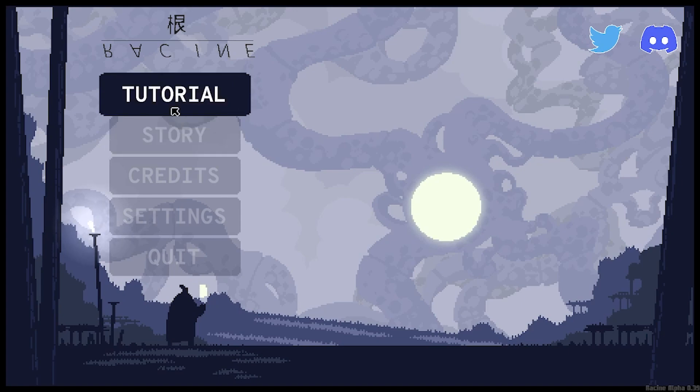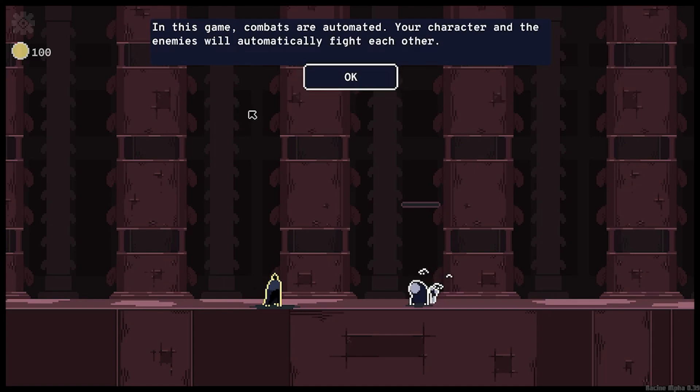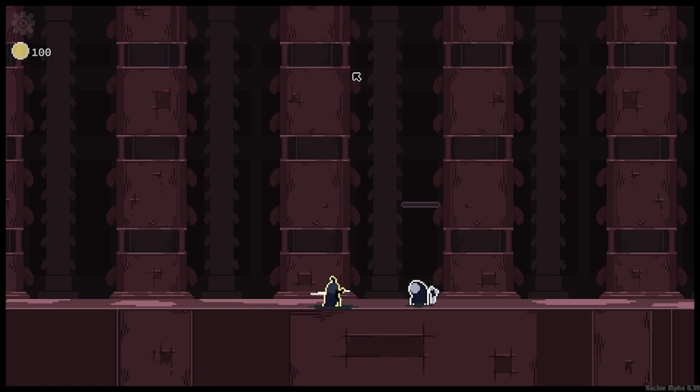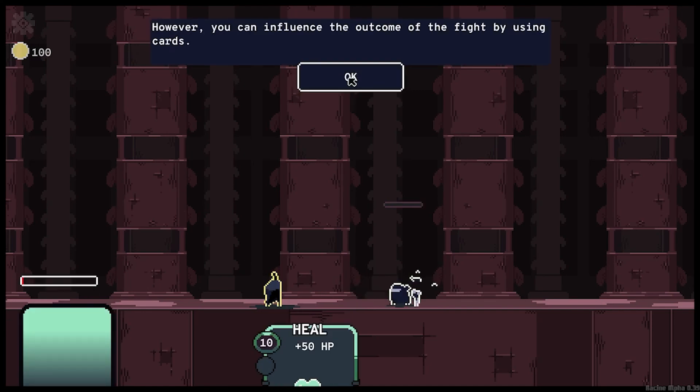Since I haven't tried it out before, I feel like maybe we should go with the tutorial. In this game, combats are automated — your characters and the enemies will automatically fight each other. However, you can influence the outcome of the fight by using cards.